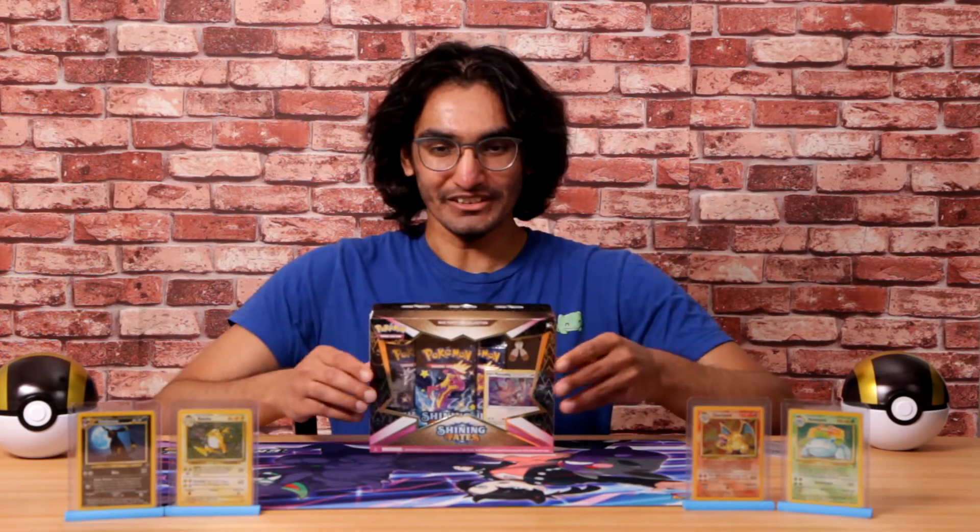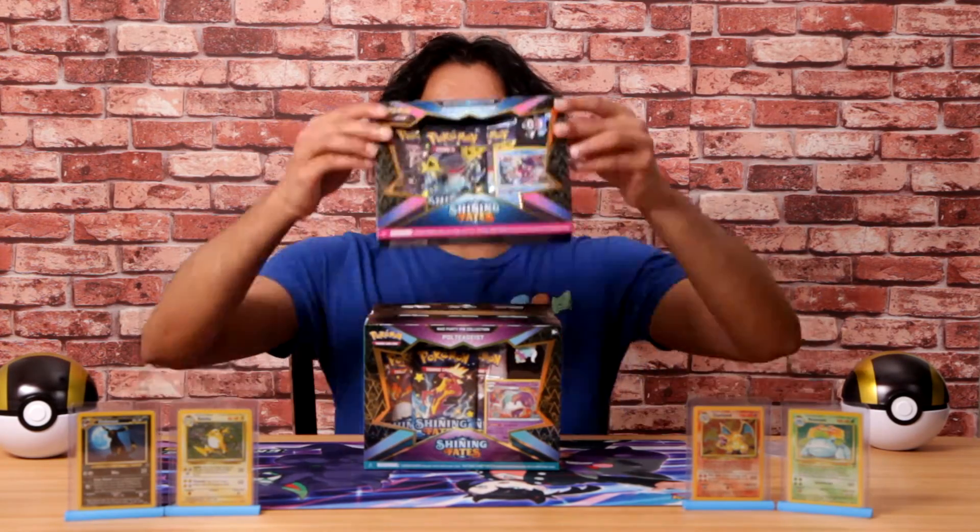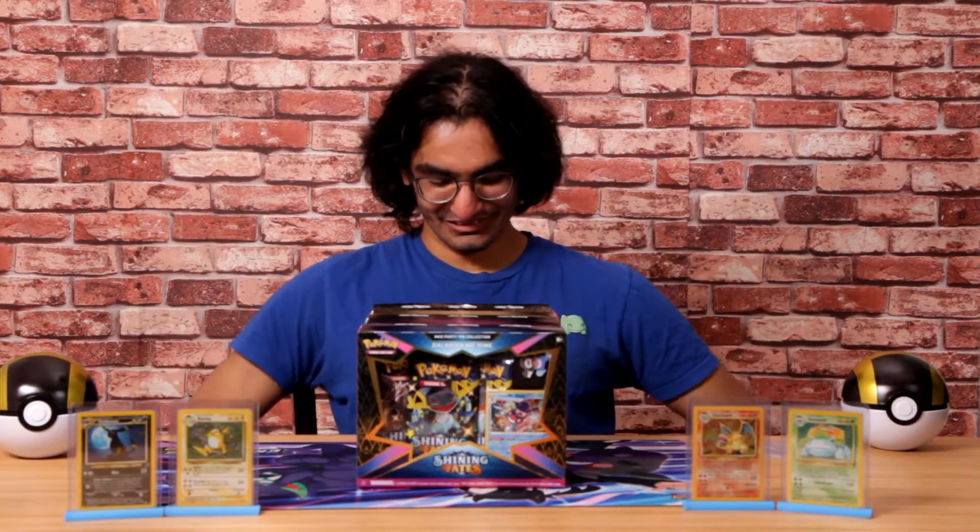Hey guys, welcome to Cards with Cubby. Today we'll be opening up Shiny Fate pin collections featuring Bunnelby, Poltergeist, Mr. Rime, and the Dean. Let's open them up.